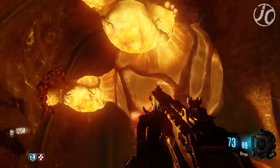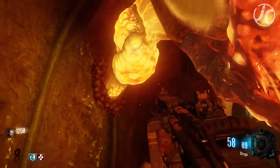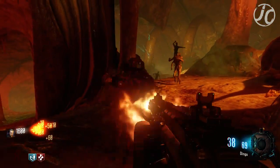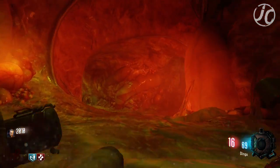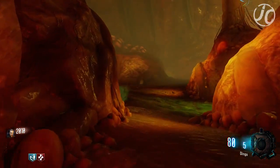For the last part, we have to shoot these little things right here, because that's what is holding the Pack-a-Punch. Shoot those three things and now we have unlocked Pack-a-Punch, guys. I'll show you in a minute.